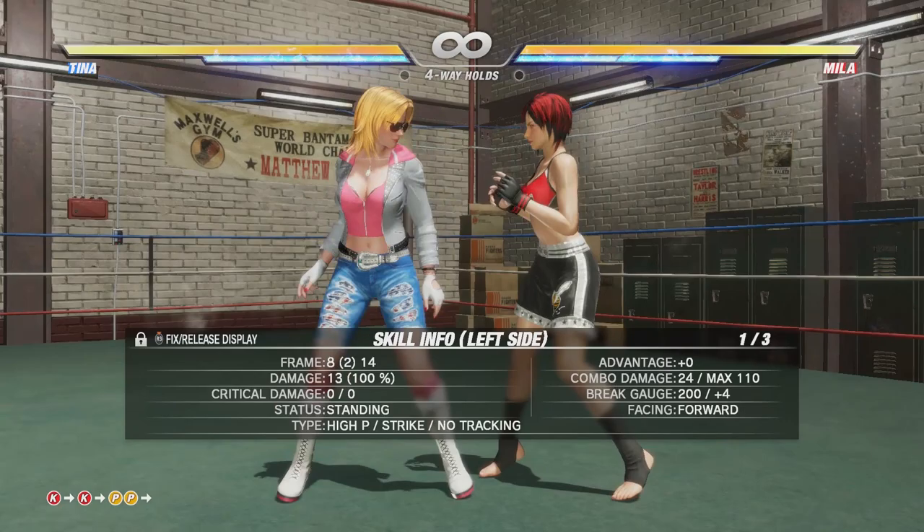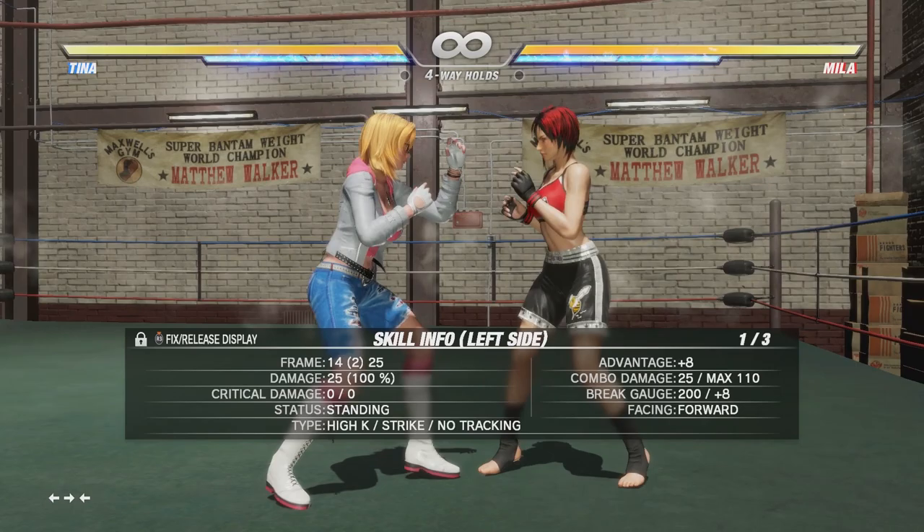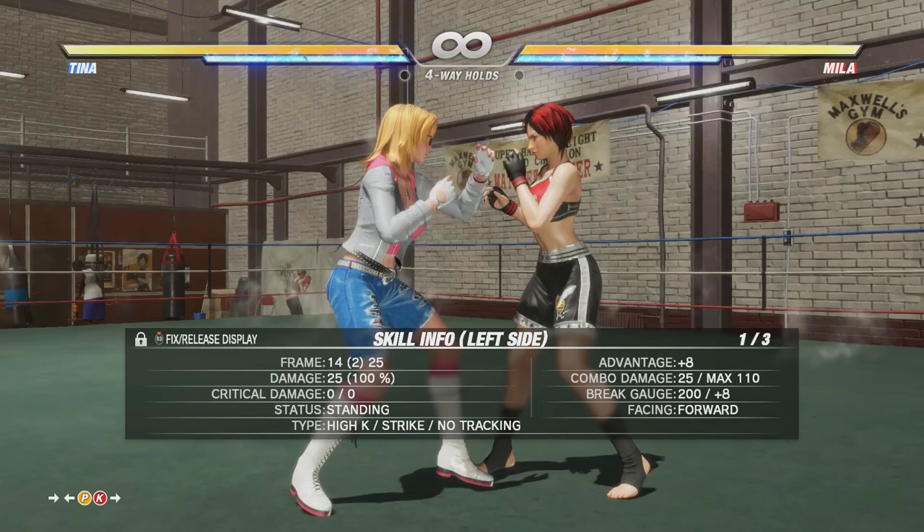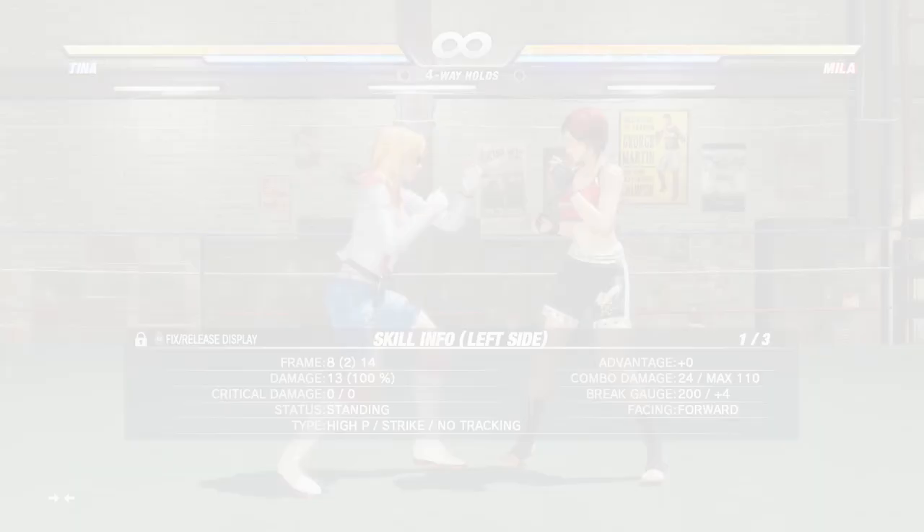Every character in this game is different, so some characters have faster kicks, some have faster punches, and the input of your attack will also change the speed. For example, my back punch is a bit slower than my neutral kick. So make sure to spend time in training mode and learn how fast each attack is.